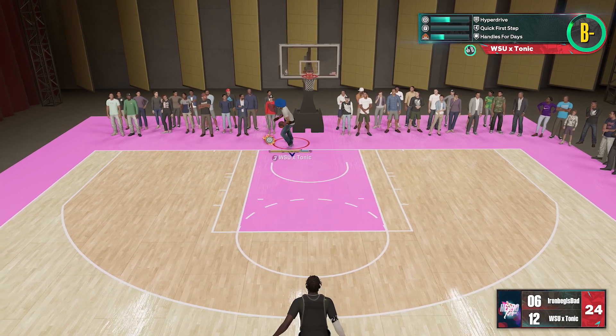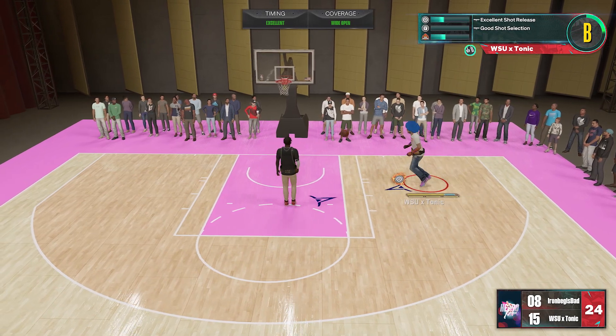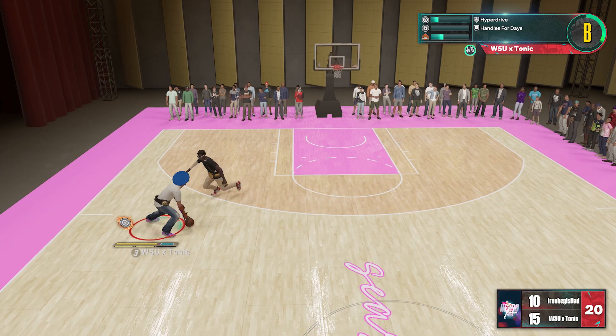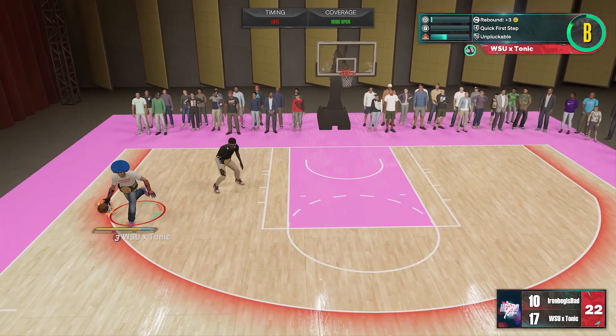You can read your defender off of it, which is really what moves like this are meant for. You're not supposed to get a glitchy animation that's just super hard for the defender to keep up with. You're supposed to read the defender after you do the move and decide if you're going to have a shot, decide if you can chain it with another dribble move to get you to the basket — things like that.